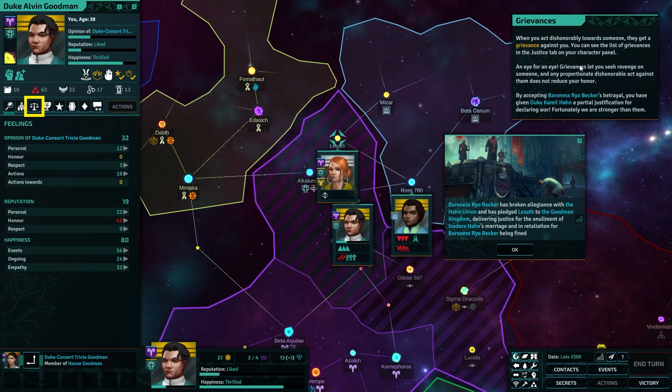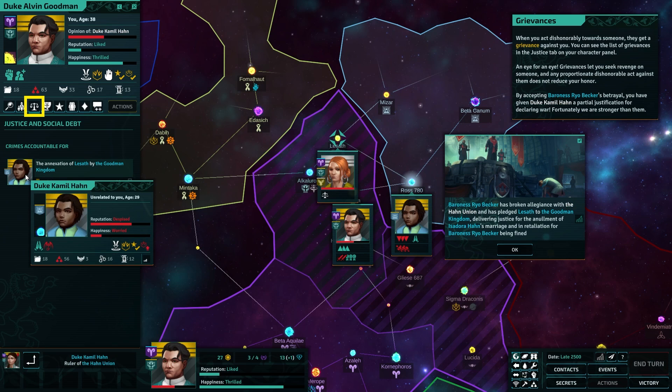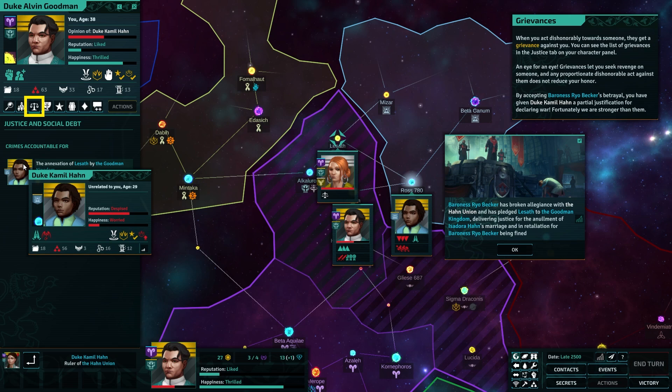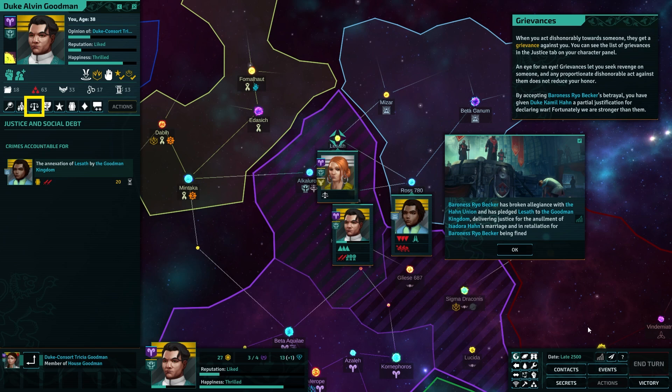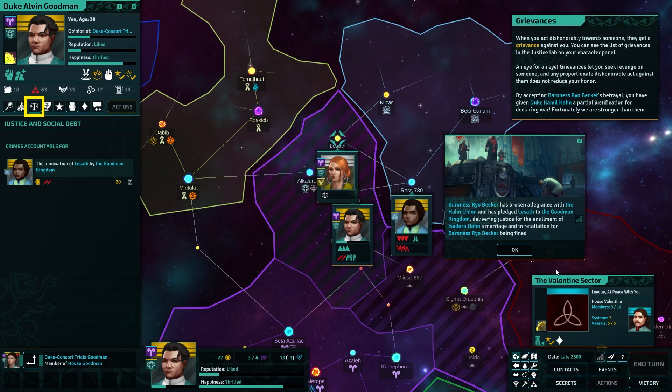Ooh, it's a big hit! When you act dishonorably, they get a grievance against you. Grudges! Let's go! You can see the list of grievances in the Justice tab on your character panel. It's like the Book of Grudges from Dwarves. Grievances let you seek revenge on someone, and any proportionate dishonorable acts against them do not reduce your honor. Okay, this is sick, I like this.